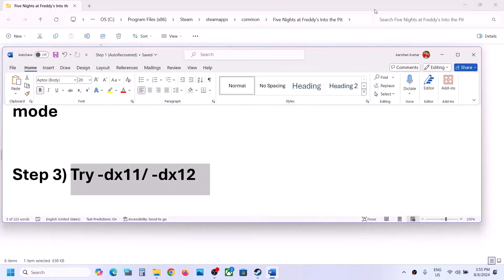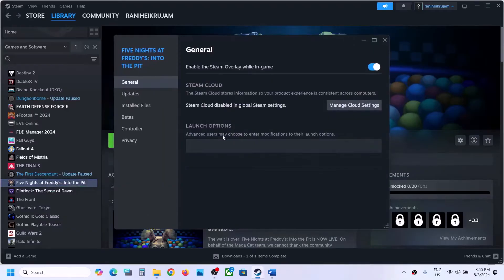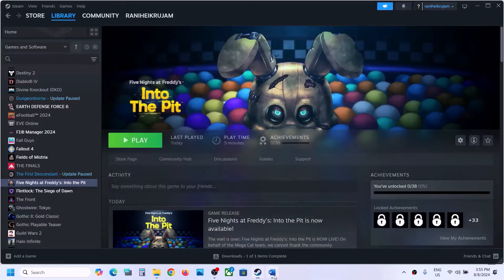You can also try DX11 or DX12 in launch options. Right-click on the game, select Properties, and in the launch options type '-dx11', then launch the game and check. If that does not work, try '-dx12', launch and check. If still not working, remove the launch option and follow the next step.